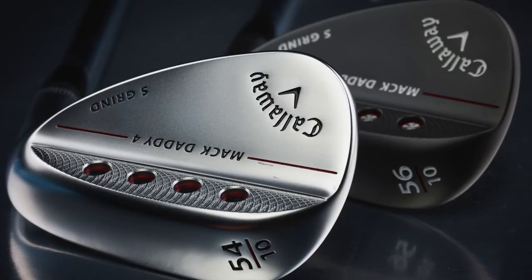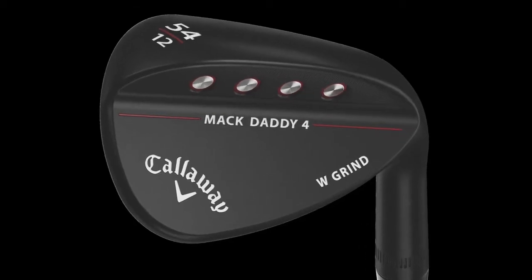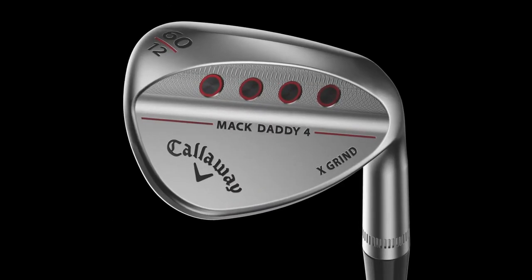One thing we did with this line to try to simplify it is we're consistent with the bounce number for each grind. All the C's are 8 degrees, all the S's are 10, all the W's are 12, and all the X's are 12 as well. So it's very easy for a player to understand.